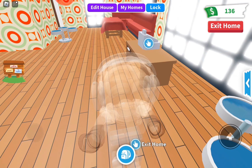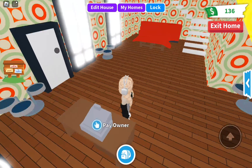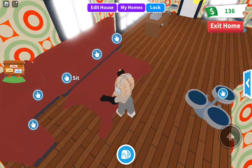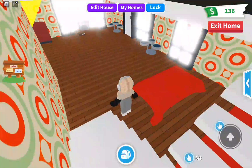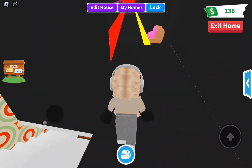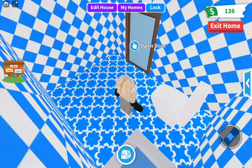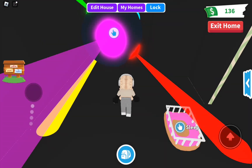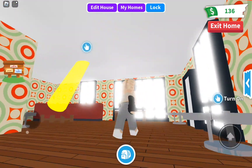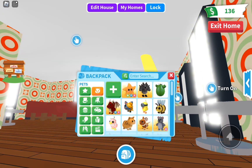First we're going to be looking at this pizza place. This might be a short video. This isn't the original pizza place because I do have a pizza place as my normal house, but it's not this one. There's that big thing - we'll take the kitchen. There's like a buffet, I really like the buffet. I like this one under the stairs. Let's go up here - it's like a disco! I don't know why there's a random car, but okay. Now let's see the bathroom - it's very blue.